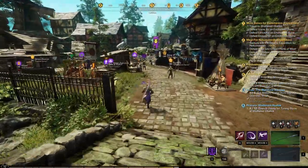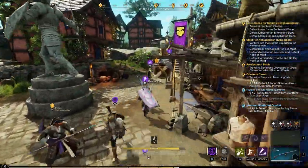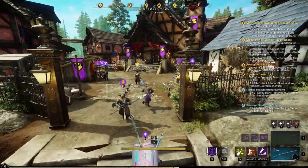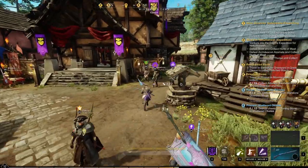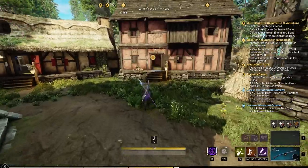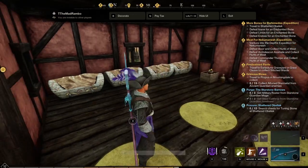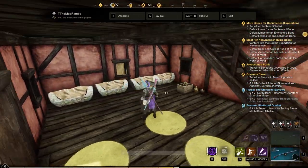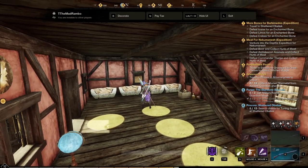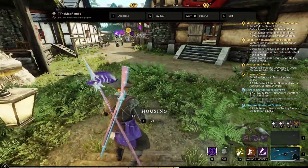The other option to increase your personal storage for that settlement is owning a player house. I own a player house in Windswood — a tier four house. Remember, the first house you buy anywhere has a 50% reduction in value, so it costs half the price. That's why I went for the tier four first, because it cost me 10,000 instead of 20,000.